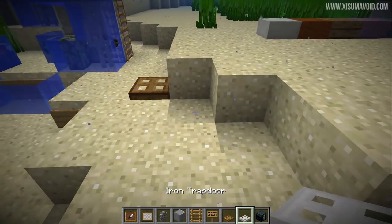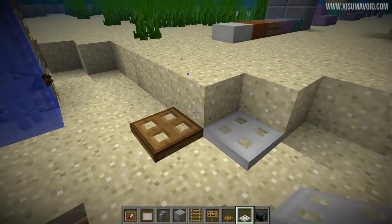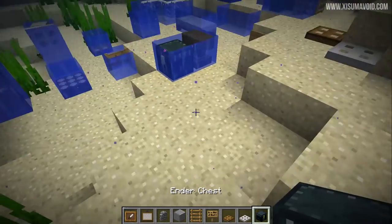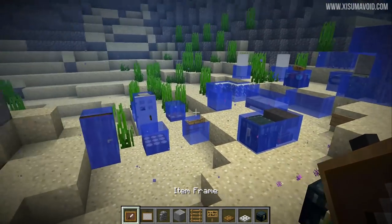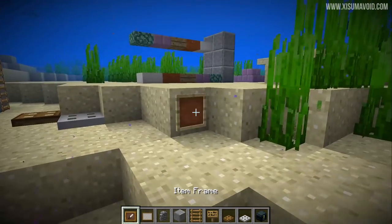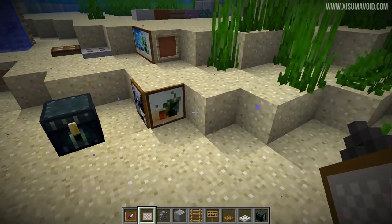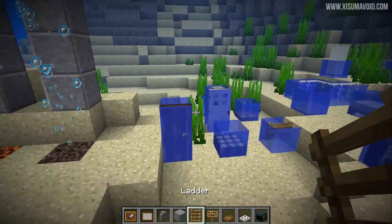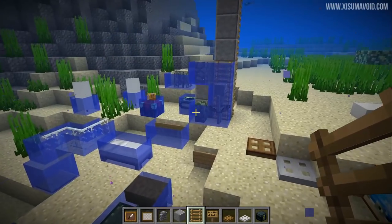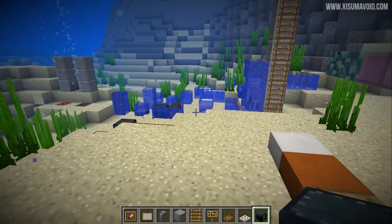Trapdoors as well can now be placed underwater - that's fantastic for building. Trapdoors are really great on the sides of walls. Ender chests as well. Now forgive me if this has always been possible, but item frames and paintings underwater will now happily hang out down here and not pop off - maybe it's different with flowing water, but that is seriously cool. Those are the only ones that you can now place underwater at this point in time.